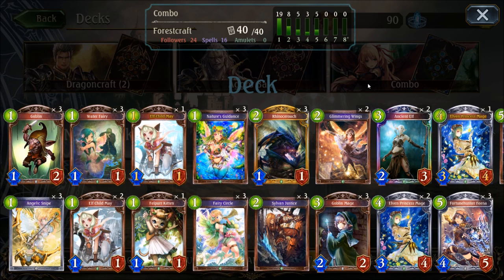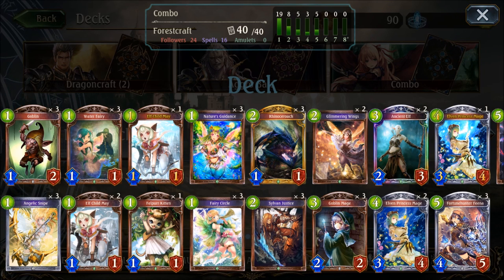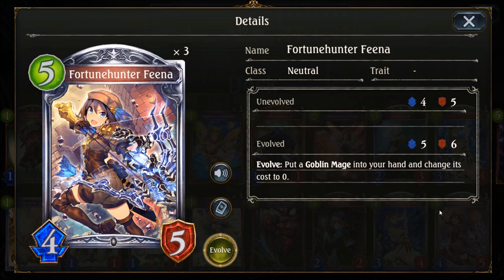To be able to play many cards in a single turn you are running a bunch of one drops like the water fairy or the goblin, and also cards that are creating more fairies in your hand like the fairy circle or the evolved princess mage. The Rhino is the only two playpoint card in the deck, so the goblin mage which allows us to get a random two drop is guaranteed to give us a Rhino in 100% of cases. With the evolved Fortune Hunter Fina we have another opportunity to get a goblin mage, so the chance to not have one when needed is really slim.